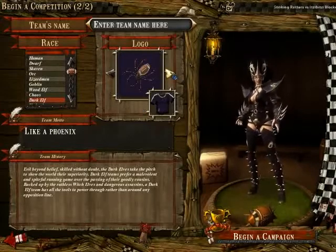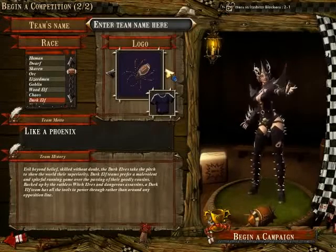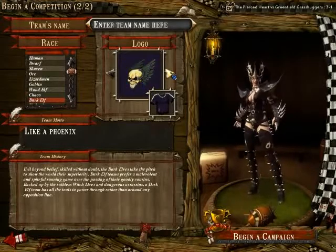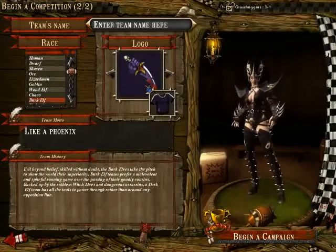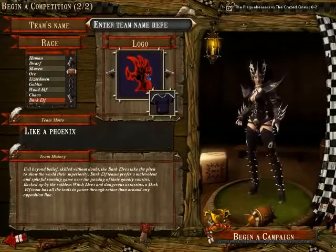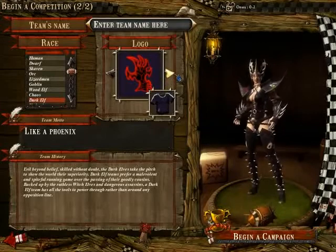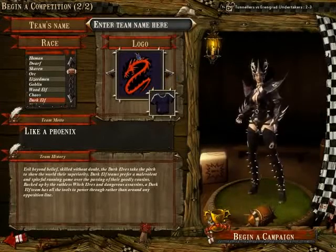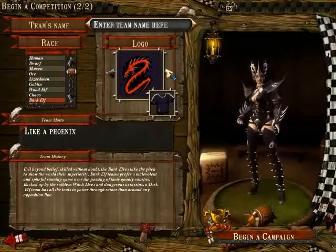So for example, the first logo available — a spider — would be number 1. The second logo, the skull with wings on it, would be number 2. The third logo is the hand with the dagger, number 3. The reddish-black claw would be number 4. The red snake, or dragon, or whatever it is, is number 5.